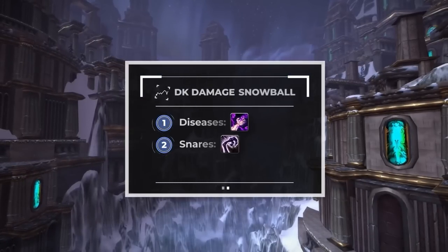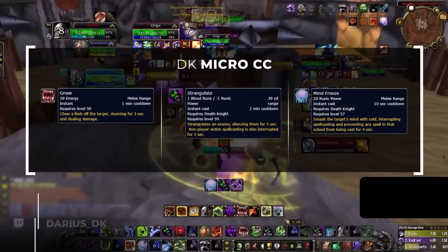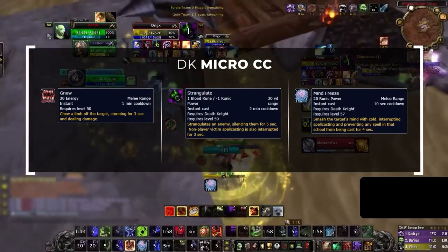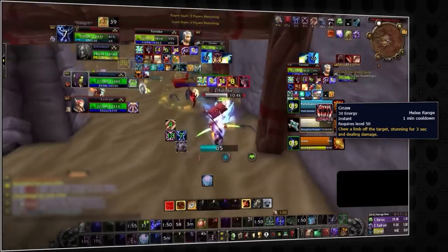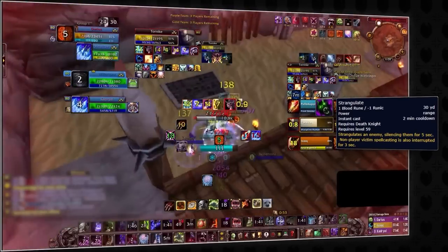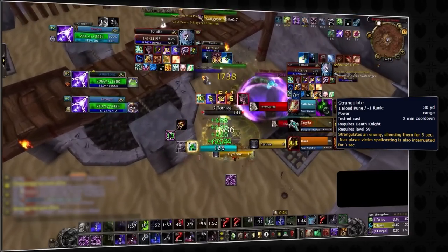Now we have two parts of the DK damage snowball — diseases and slows. The third component is lockdown, which includes three forms of micro CC: Gnaw, Strangulate, and Mind Freeze. Combined with their diseases and snares, this is how DKs maintain constant pressure. Gnaw is a pet ability that stuns the target for 3 seconds, removable with any stun break. Strangulate is a 5-second blanket silence — a magical debuff that can be dispelled but not removed with a PvP trinket. If both spells are ready, some form of counterplay is likely needed.